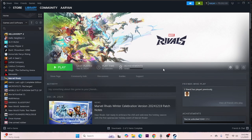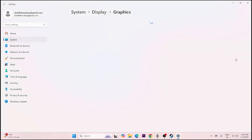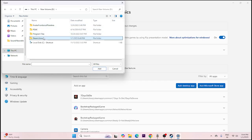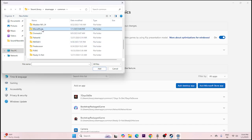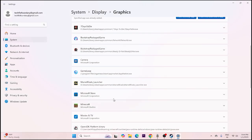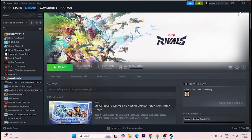Next, make sure the game runs with your best graphics card. Search for 'Graphics settings', click 'Add desktop app', and navigate to your Marvel Rivals installation folder (Drive D, SteamApps, Common, Marvel Rivals), then select the launcher and click Add. Once added, scroll down to find the game in the list, click Options, and change the GPU preference from 'Let Windows decide' to 'High performance'. Close and try launching the game.